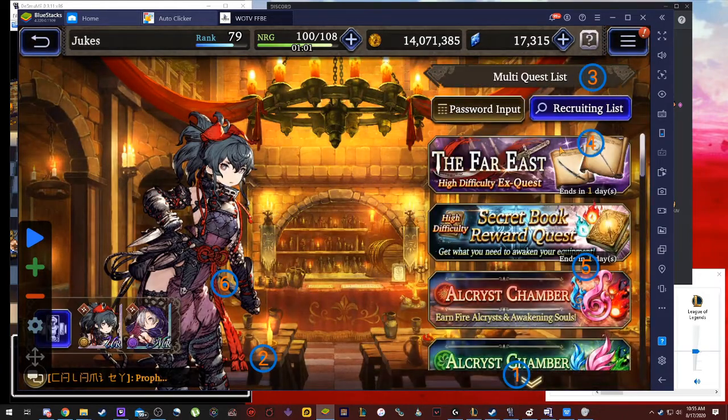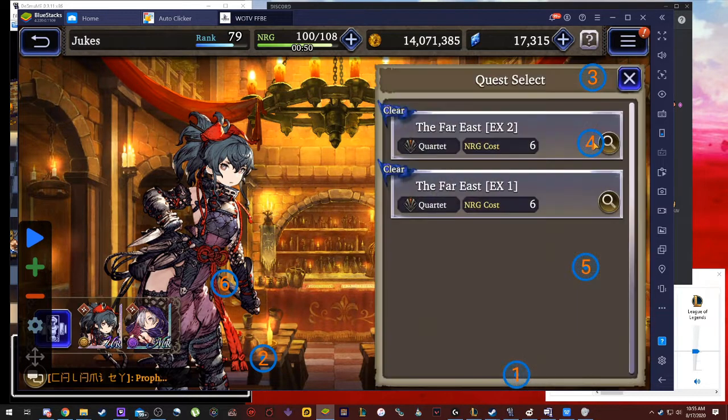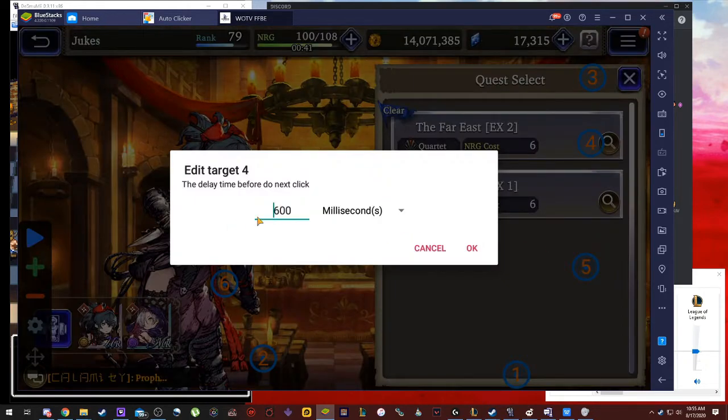The fourth button will select your multi quest that you wish to do over and over again. Right now I have it on the far east, high difficulty EX quest. So it clicks this and it'll also be on the one I want — it's just there by default. Convenient. I have it set for 600 milliseconds.